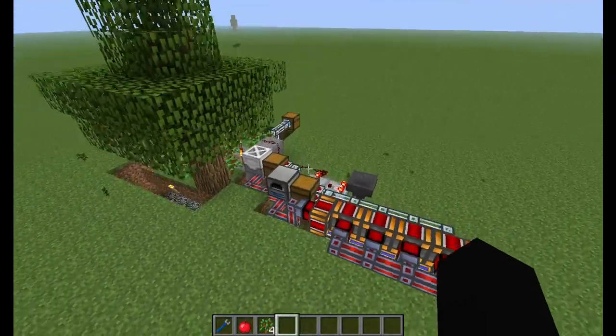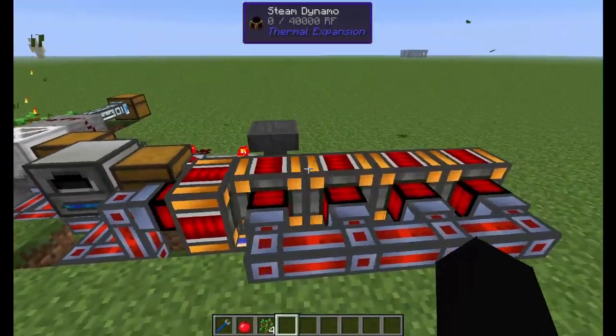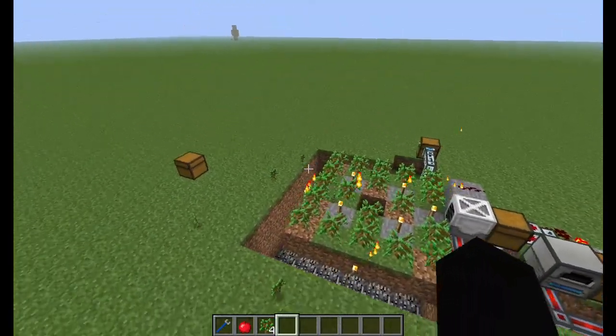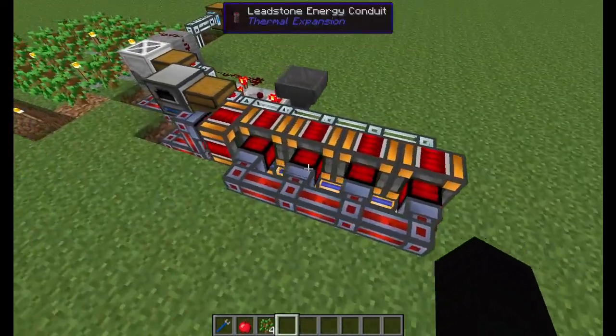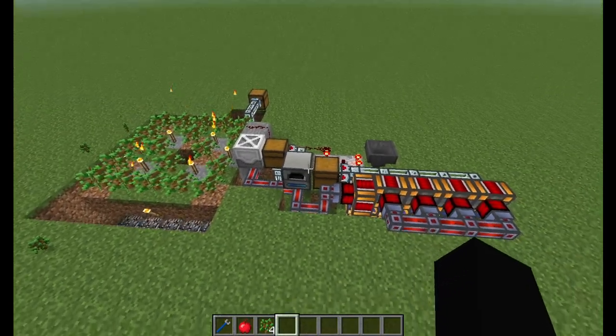Here's my system. It's a basic little tree farm that feeds into a furnace that goes to these steam dynamos. It's not very complex, but it is extendable. You can make this farm as big as you want, you can extend these steam dynamos for quite a ways, and you can generate about as much power as you could possibly want in Attack of the B Team.